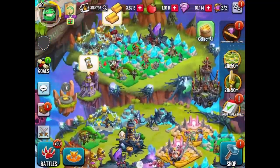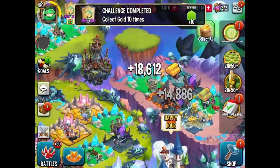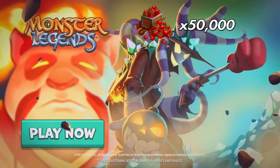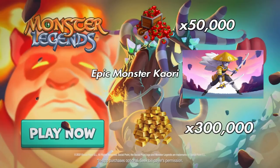There are new events every single week and there's always new adventures to play — it's awesome. Click the link in the description and download Monster Legends to get your free rewards worth $30, which includes 50,000 in food, an epic monster called Kauri, and 300,000 in gold, which helps you build all your buildings. Click the link in the description so you don't miss out.